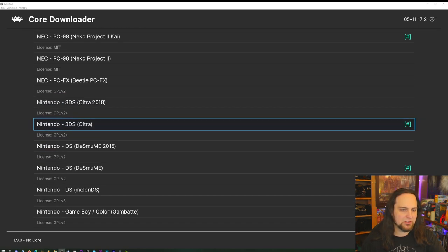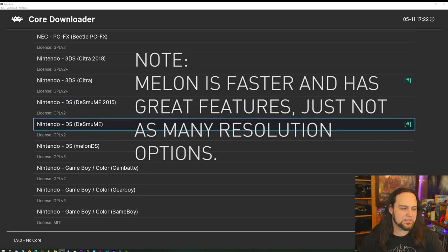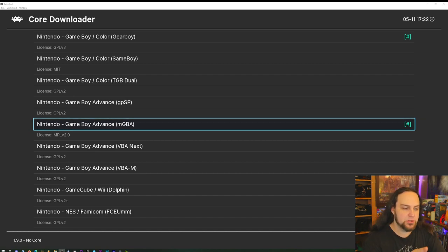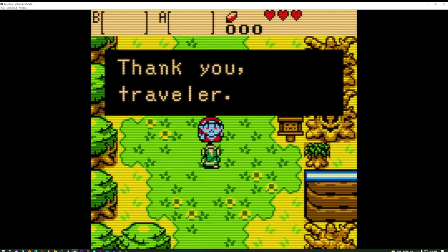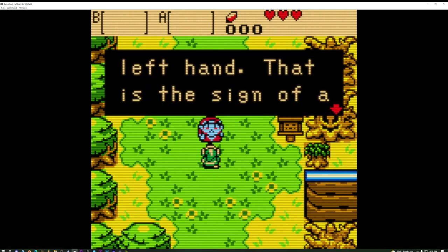I don't really play many DS games but the core I have works great. For Game Boy, there's one core that plays just about everything: mGBA covers Game Boy Advance, Game Boy, and Game Boy Color — you don't really need to install the other one. For GameCube you've got Dolphin, which also plays Wii games and works great. For NES or Famicom, Mesen is sort of a compromise between speed and accuracy and it's my favorite — you can also check out Nestopia, they both work fine.